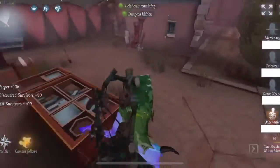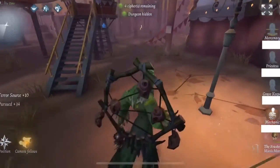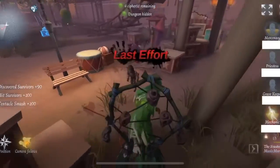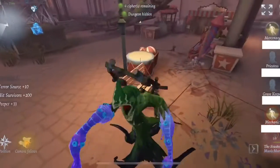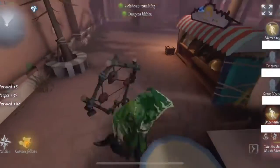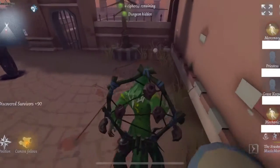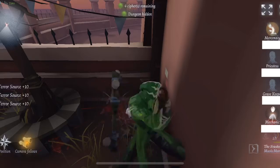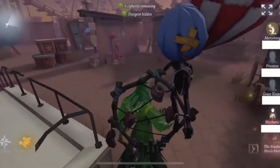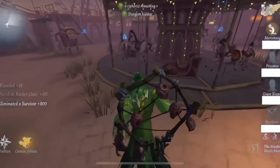The Mechanic is dead on the chair now. I throw a tentacle over by the chair just in case she gets back up. I let the rescue happen - I don't want to bait - but I get a hit on the Mechanic and a double hit on the Mercenary. I'm able to chase the Mechanic down and the Mercenary is double hit, which blocks a lot of the cipher rush that was going on.